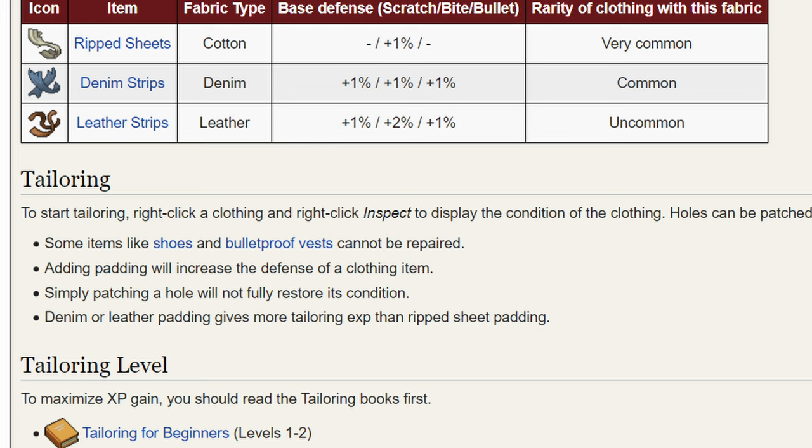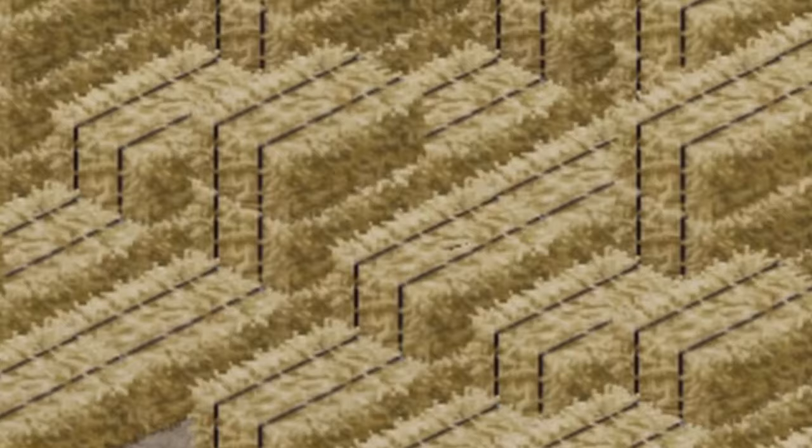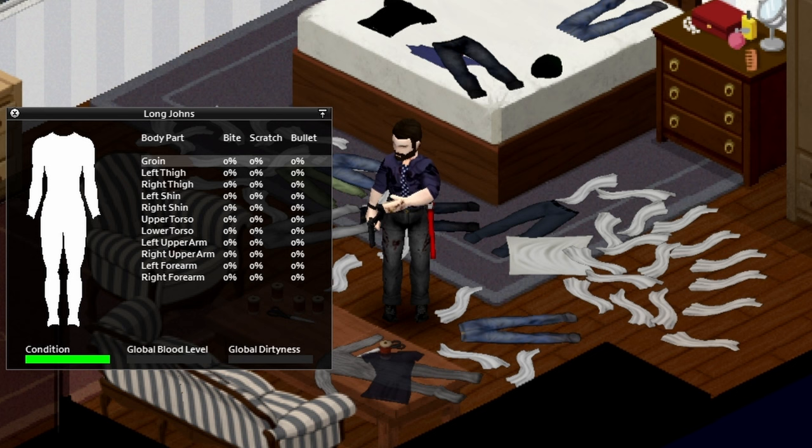How do I level tailoring? Although you do get a miniscule amount of XP by tearing up clothes, the primary way of leveling tailoring is by applying patches to clothing. To do this, you will require a needle. The most time-efficient way to level tailoring is to find an item of clothing with as many locations as possible, such as long johns or overalls.